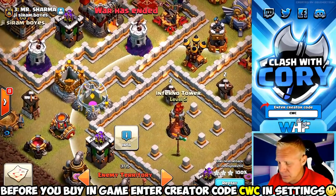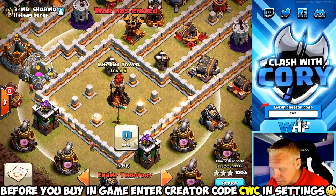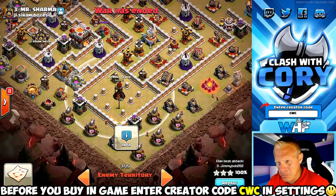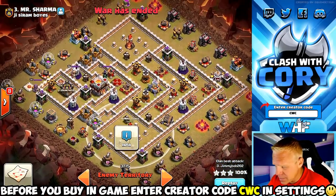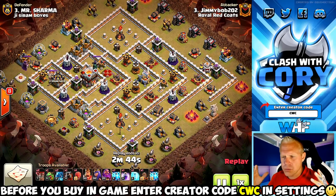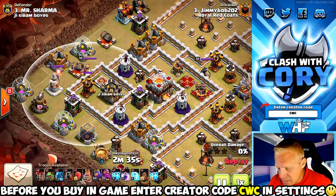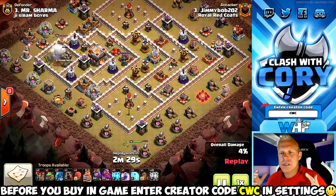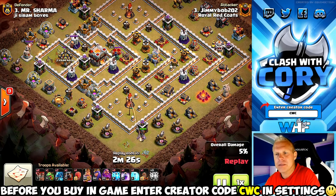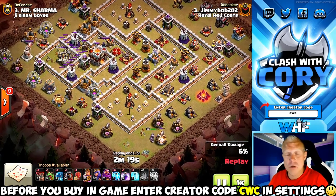Otherwise your e-dragons are just gonna dance around those infernos the whole attack until they get melted. So he's gonna clear out some pathing here and direct target it with his stone slammer. Now he's taking out the clan castle on the back side — air defense is a big deal too. Air-targeting stuff in the CC can really slow down your e-dragons. They're so slow that if you've got witches spawning skeletons, or minions, or archers, you really slow things down.